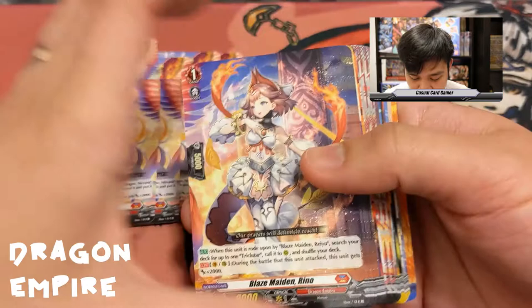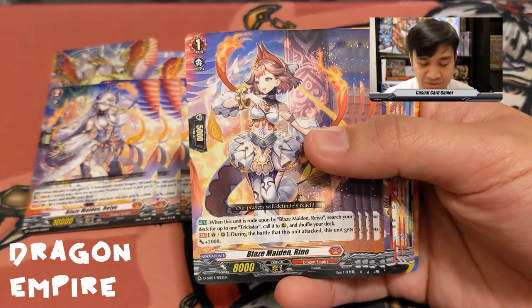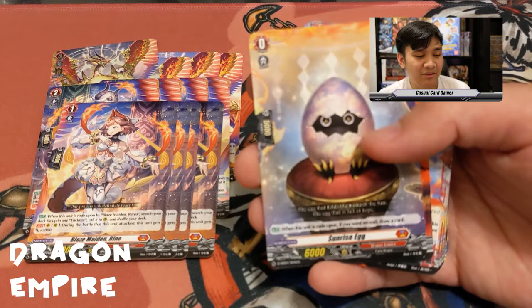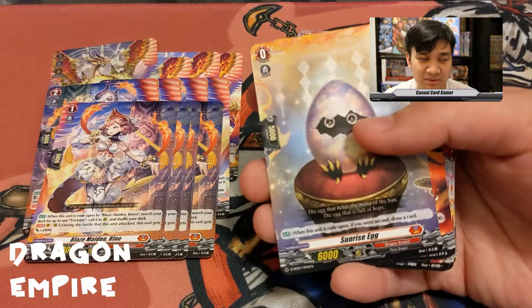Blaze Maiden Reno is our grade one ride target. Her ability: when rode upon by Reyu, search your deck for up to one Trickstar, call it to rear guard, then shuffle. Second ability is the same as Reyu's — gains 2,000 when it attacks. Start decks historically haven't had the most competitive cards but always give a solid build in a certain direction.